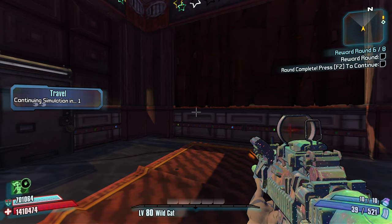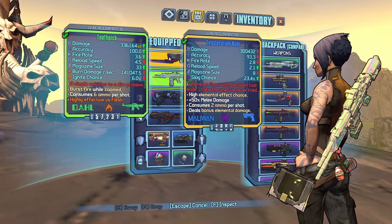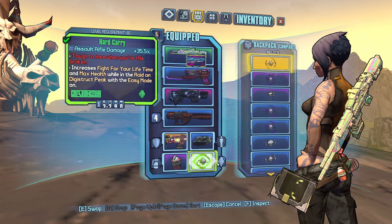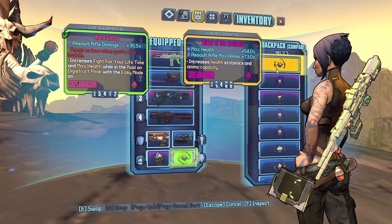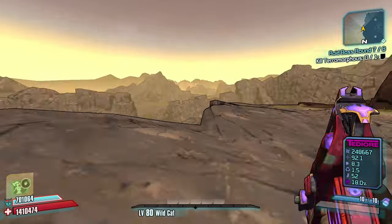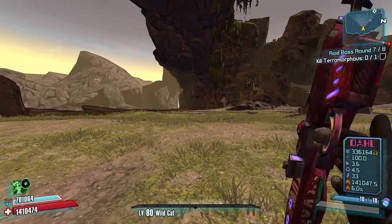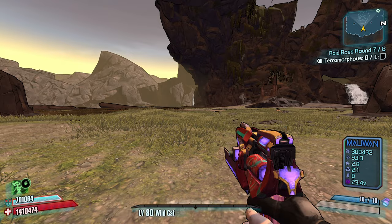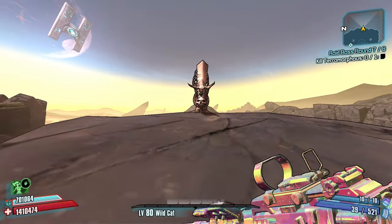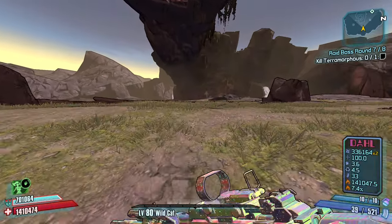If it's Terramorphous I'll be happy. Okay, it's Terramorphous. We have a Toothpick, we have a Magic Missile. Let's focus on what our combo is. This is not the right relic, but this incendiary damage one is nice. Alright, so if we get in trouble we're gonna rock a Bee to start, scroll down and throw a grenade. Let's go — we can do this. This Toothpick assault rifle is the one I believe can carry us, because in tier three there's a really good chance we get the Mouthwash Relic.